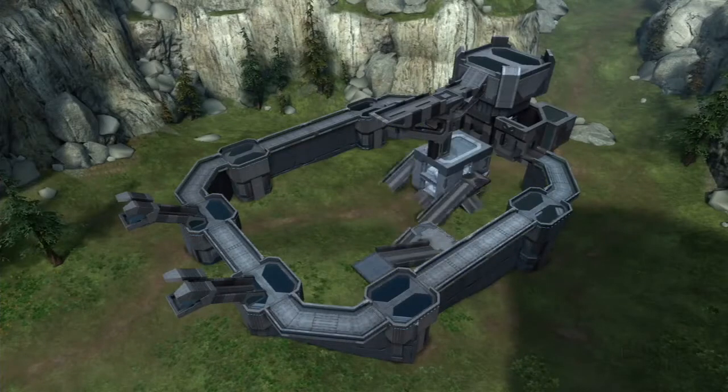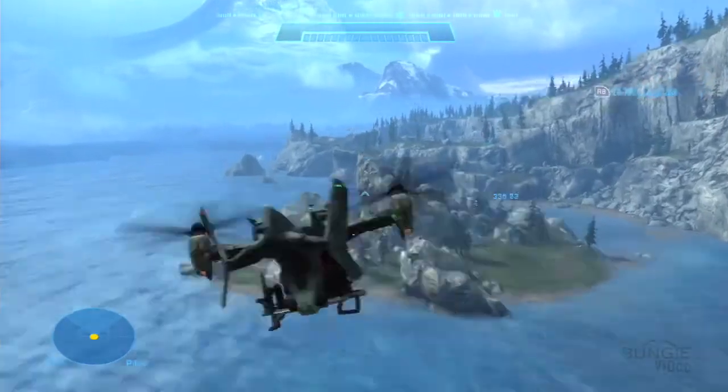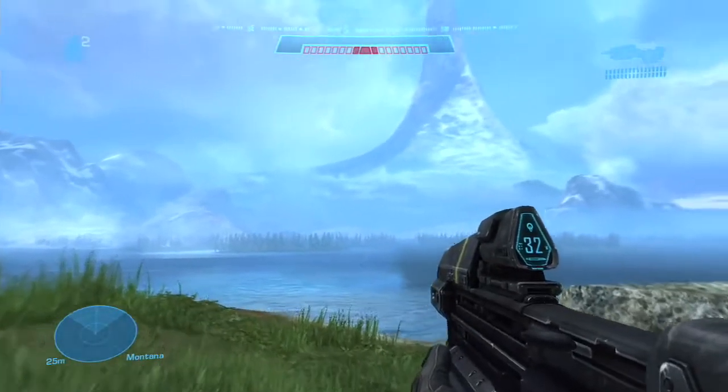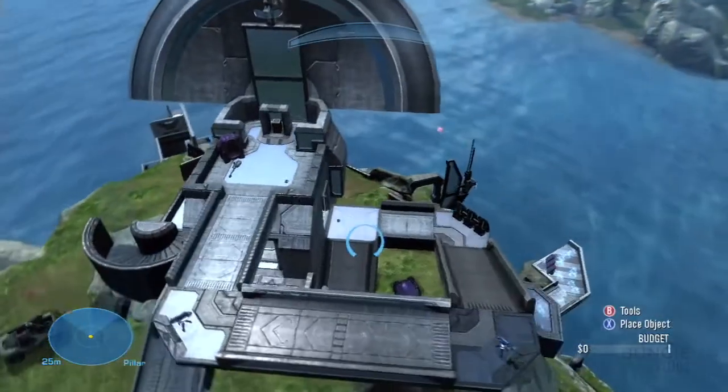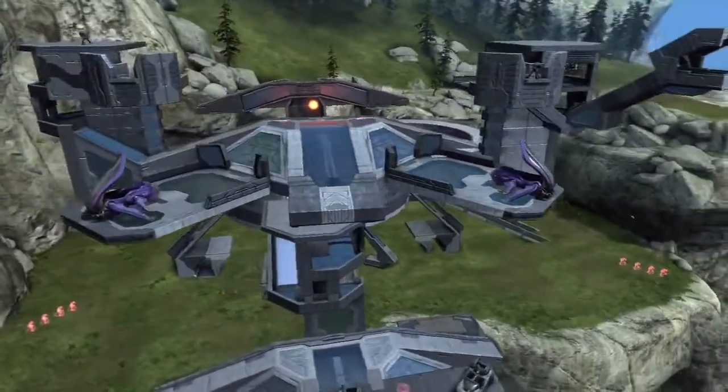We have this awesome new automatically generated LOD system called Imposturing that makes objects that are really far away really cheap to draw. We're pushing what we can do with the Forge budget, so that lets us have many more objects on the screen at once. Just take the Banshee or Falcon out for a spin in Forge World — it actually takes a while to get from one end to the other. The second you come into the space you should know that you're on Halo.